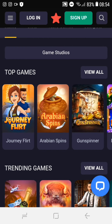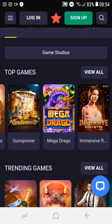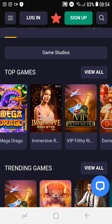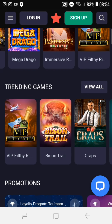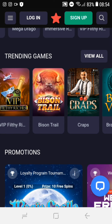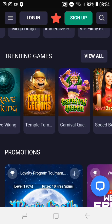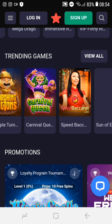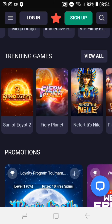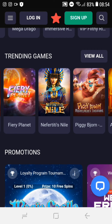Also featured are Arabian Spins, Gun Spinner, Mega Drago, Immersive Wallet, VIP Filthy Riches, Bison Trail, Craps, Brave Viking, Temple, Tomb, Carnival K, Speed Baccarat, Son of Egypt 2, Fairy Planet, Nefertitis Nile, Piggy, and Big Join.